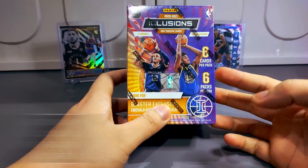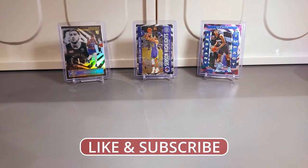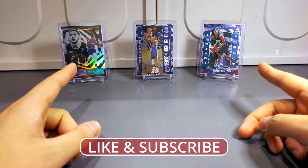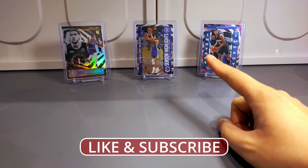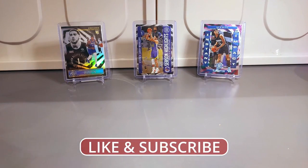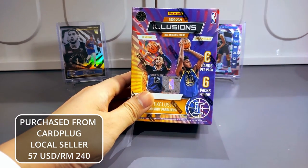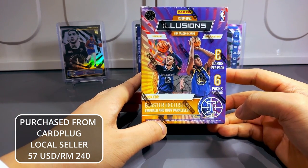We've got James Wiseman and Jalen Green as the card highlights. Before that, all of these cards at the back are from the Illusion product. We've got an insert rookie card from RJ Hampton — Instant Impact — a season highlight of Stephen Curry insert, and a rookie card of OKC's Poku. I'm hoping to get more bangers from this product today. This is the first time I've gotten to unbox this product on my channel.